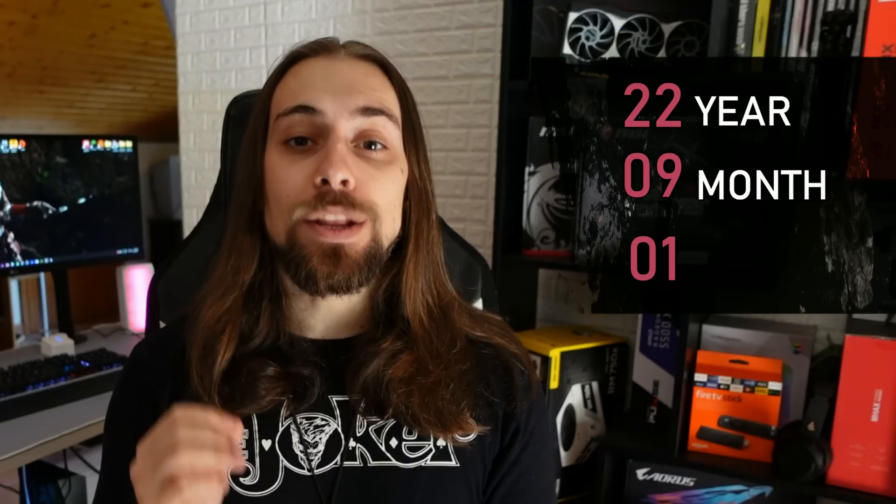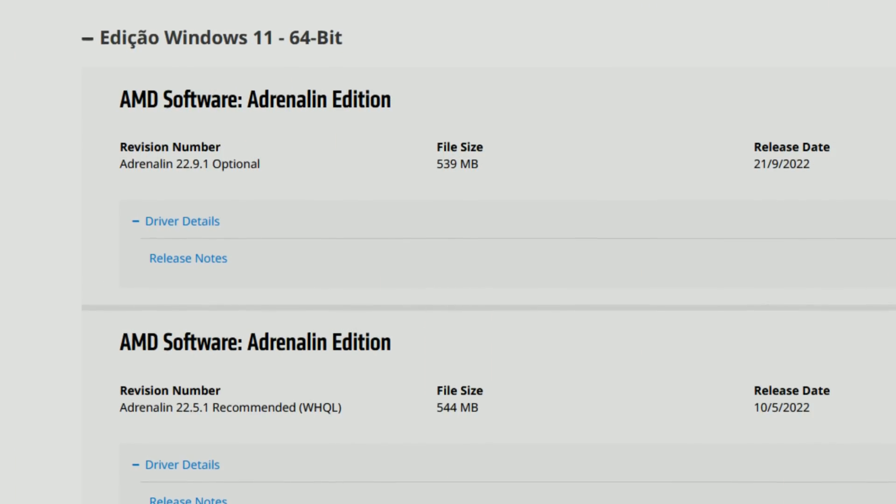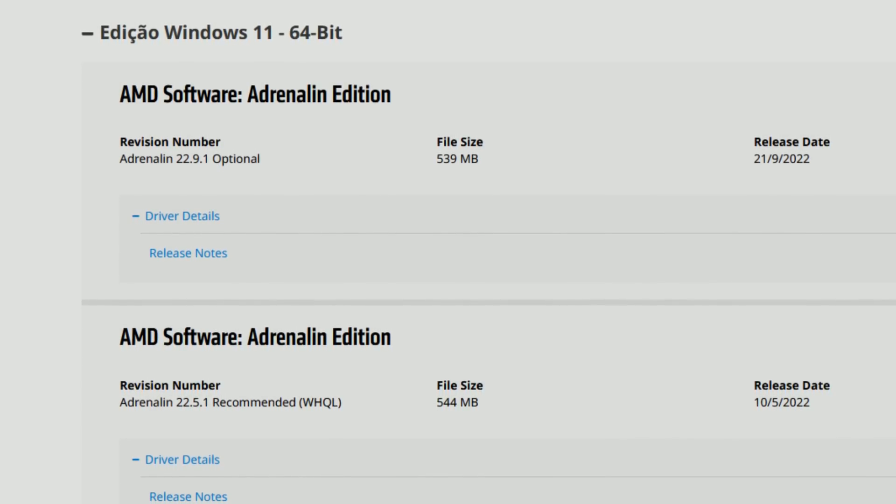Today's video is about the 22.9.1 driver Adrenaline Edition. As I explain in all my videos, 22 is the year 2022, nine is the month September, and one is the revision in that same month — so the first revision of September. By the way, we are still on the 22.5.1 in terms of recommended drivers.